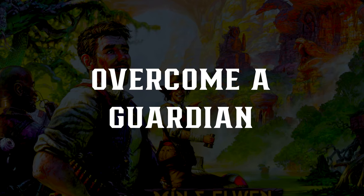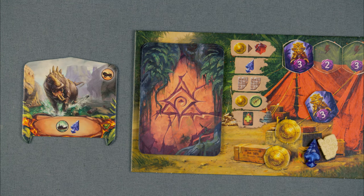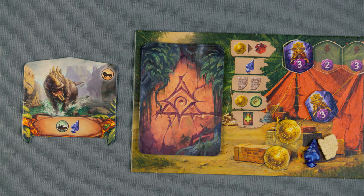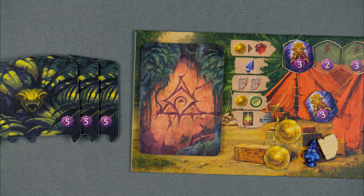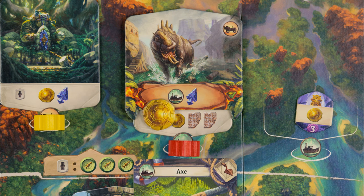Overcome a guardian! If you currently have an archaeologist at a site with a guardian, you may pay its cost to overcome it and place it near your player board. Each guardian has a boon at the top right which can be used once on any of your turns to resolve its effect. After you activate the boon, flip it over. They are each worth five points at the end of the game even if you don't use the boon. Guardians remain at a dig site until they are overcome but do not prevent you from digging at the site.